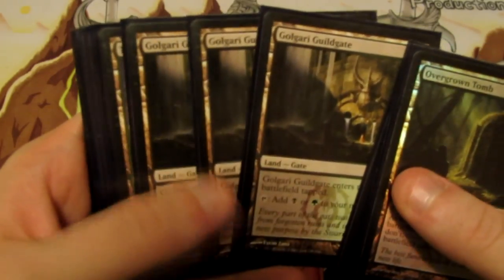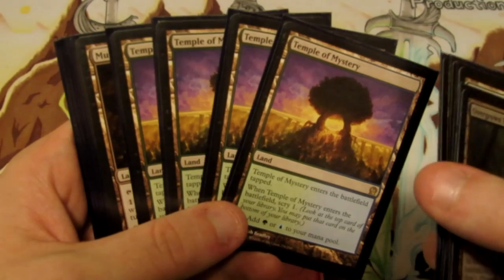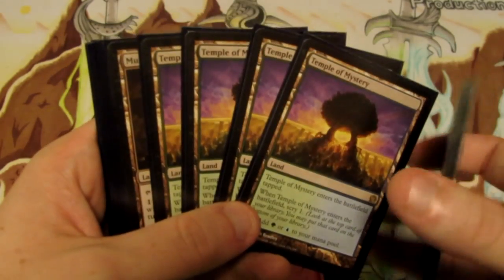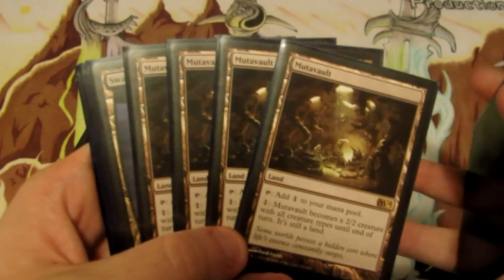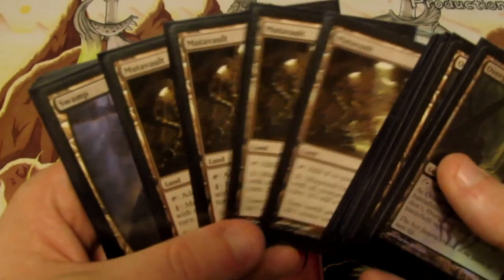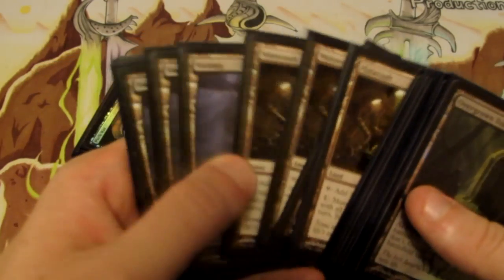We're running 25 lands. We have four Overgrown Tomb, three Golgari Guildgate, and four Temple of Mystery — which provides the scry effect, adds green sources, and lets us still play Nightveil Specter on curve. We don't have a Golgari Scrylands option so Temple of Mystery is the closest we can get, and the scry is definitely worth it. We have four Mutavault, which plays into Pack Rat since it has all creature types and can fuel Pack Rats already on the table — plus it's a 2/2 we can activate to apply early pressure against slower decks. And then we have ten Swamps rounding out the land base.